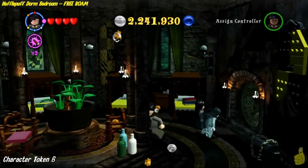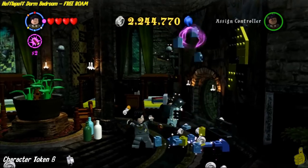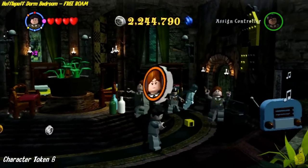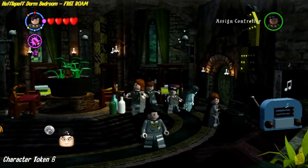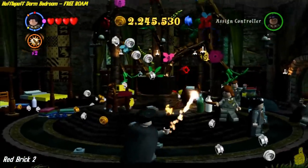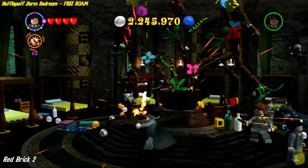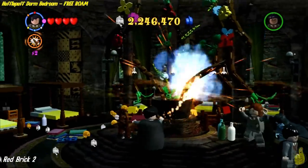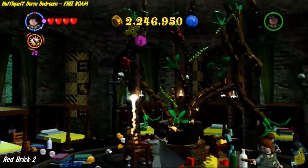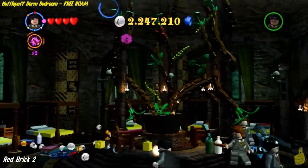Sneak into the bedrooms. As soon as you come in, there is a chest right at the door — it's a bit dark and hard to see, but bust it open and build the pieces. We get a radio, and we're going to dance our hearts out and also get the Hufflepuff Girl character token. Right in the middle, bust open the potted flower plant — it'll erupt into about 15 different flowers. Blast them all, and once you blow them up you'll be rewarded with the next red brick.